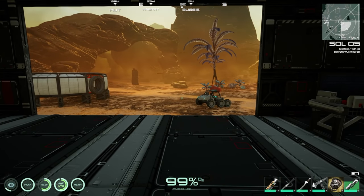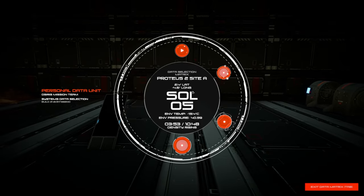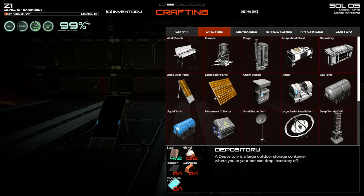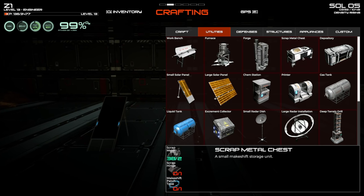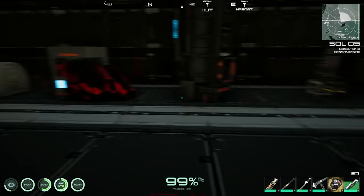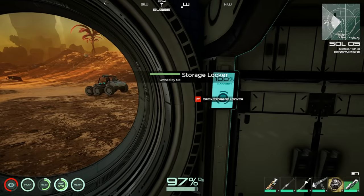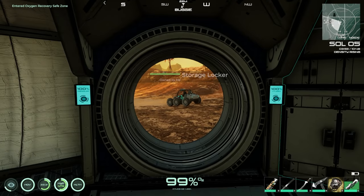The plan is to get some storage in here using scrap metal chests because they're cheaper. I don't want to make depositories right now. Scrap metal chests just need scrap metal, a scrap hinge, and makeshift patch tape — super easy. We'll start by making storage chests for raw resources.